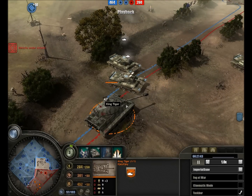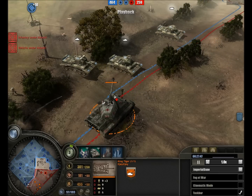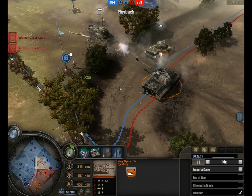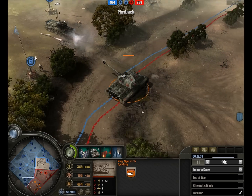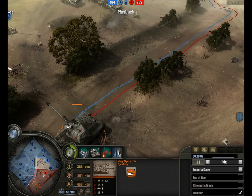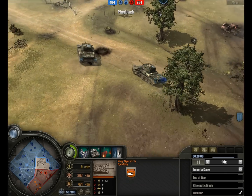We see JJ's ace up his sleeve - the King Tiger. His final bid to stop my forces - the venerable King Tiger, Königstiger or Tiger II. 503rd Schwere Panzer unit, moving in and forcing my Cromwells to pull back in the face of the high-velocity 88mm gun and very heavy sloped armour. Certainly nothing my Cromwells can contend with.